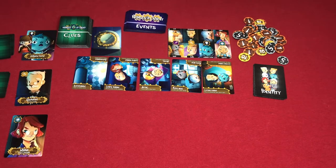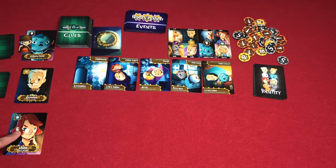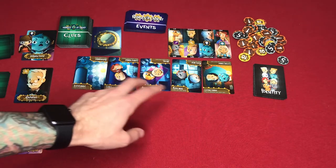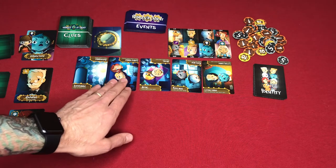Player one is the Boogeyman with a skull icon. Grandpa is player two with the wrench. Mom is player three with the flower. The Boogeyman is in the living room, grandpa is in the living room as well, and mom is in Leo's room.